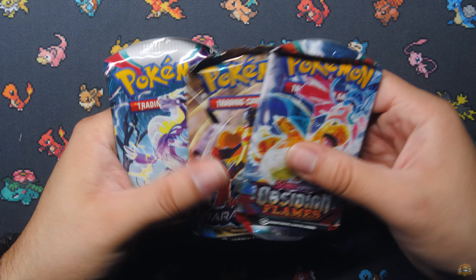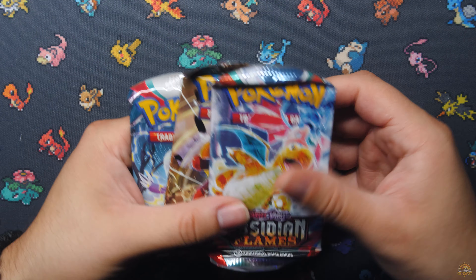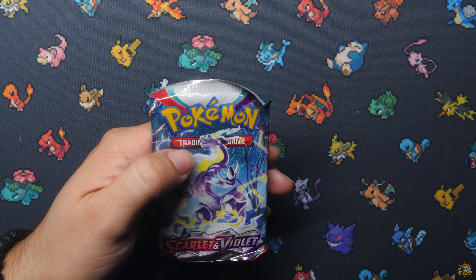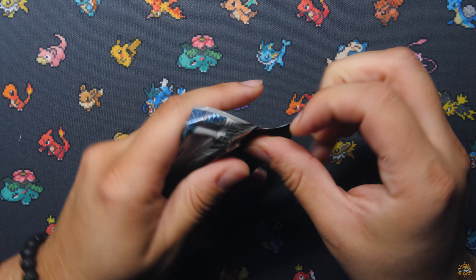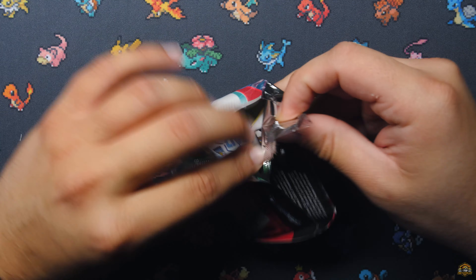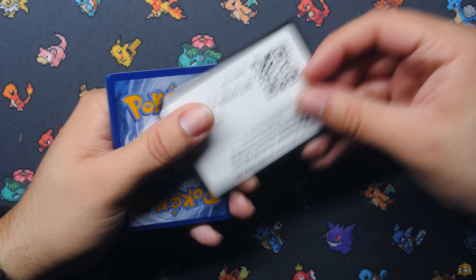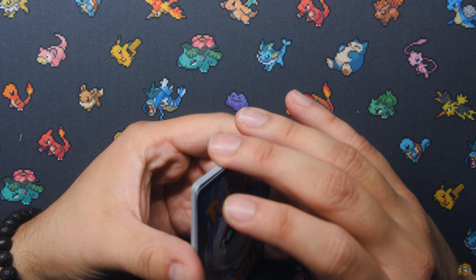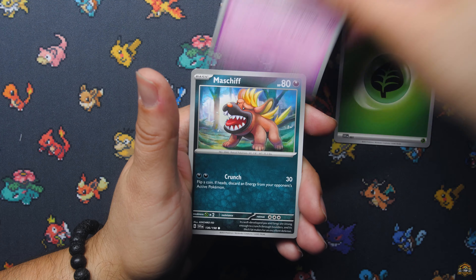It seems like they're trying to get rid of some overstock for sure, because they could have easily put in some Twilight Masquerade or some Stellar Crown since they are the newest sets out right now. But let's see if we can finally pull the Miraidon special illustration rare or secret illustration rare on this Pokeball tin, and hopefully we get some better packs inside the trainer's toolkit.